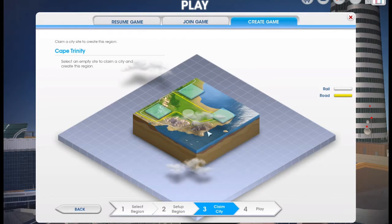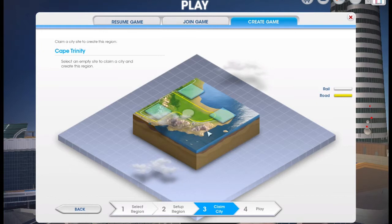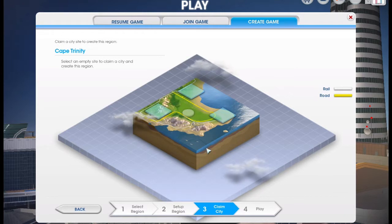We're going to start off with Cape Trinity, which is the first region when you're looking to create a brand new region. Cape Trinity has three cities, of which two out of three of them are linked by boats, and all of them have train links and the highway linking them as well. It's a nice little area but it is very small, so if you're planning to make a big server then it's probably not a great idea.